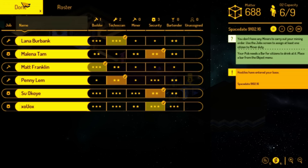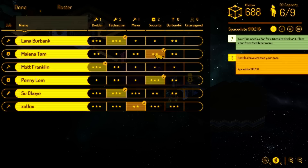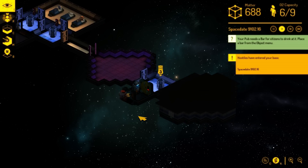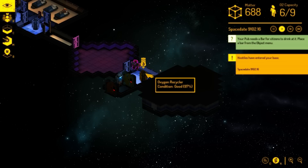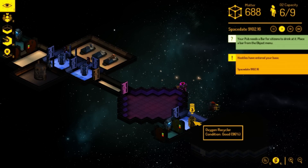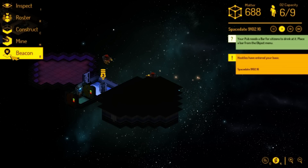We're going to make another technician because those are always good to have. You're going to have to be security detail. We've got another airlock over here and another oxygen recycler — I do not like having these far apart, I might have to take that down and deconstruct it for its matter.